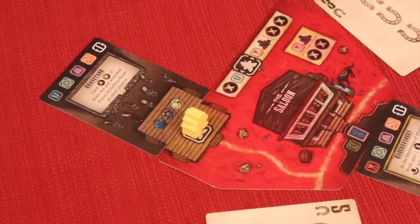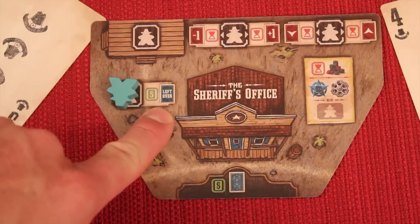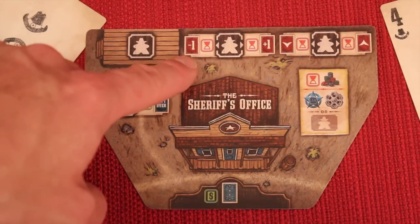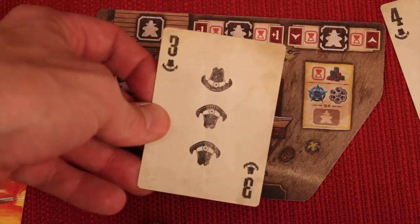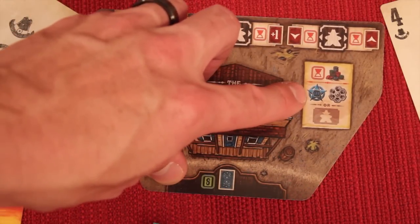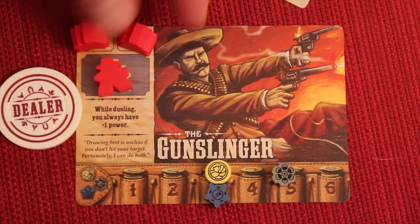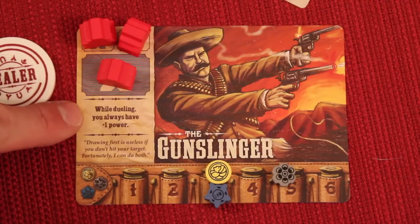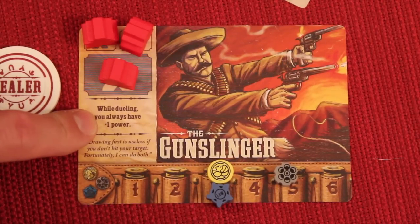Most of the time you can only buy one building, but some spots allow you to buy leftover buildings after everyone has had their turn. At the sheriff's office, you can adjust your poker card number up or down by one, or change your suit up or down by one — and they wrap around, so a one can become a five and vice versa. This is very useful for manipulating your hand to win the poker hands you want.